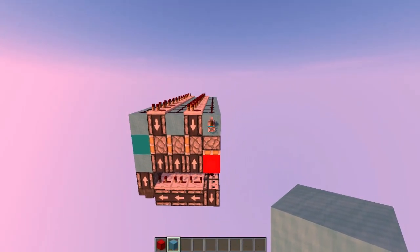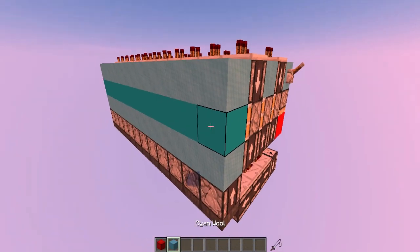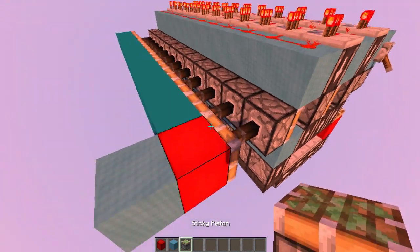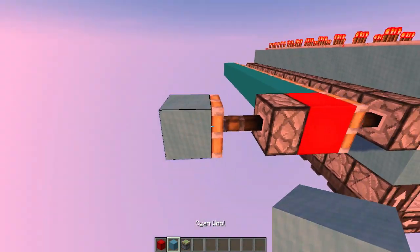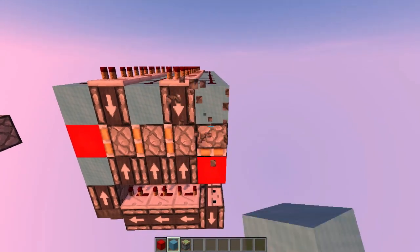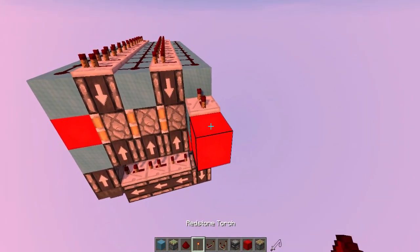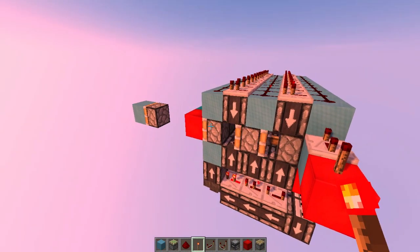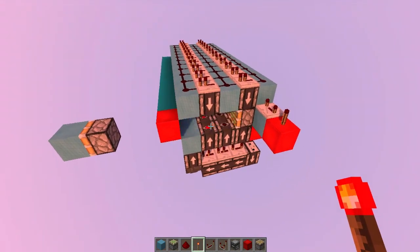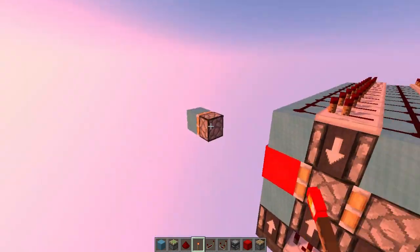Pretty decent. The first advantage is it starts extending as soon as it gets powered — the redstone dust here will immediately power the first piston, so it's really fast. As for the retraction, you can see for yourselves it's really fast if you watch how fast this block comes back. You can also give it a 4-tick pulse with a single repeater and you'll be able to fully extend and then fully retract, so it's very easy to use in your projects.